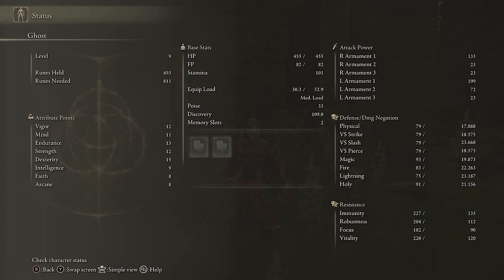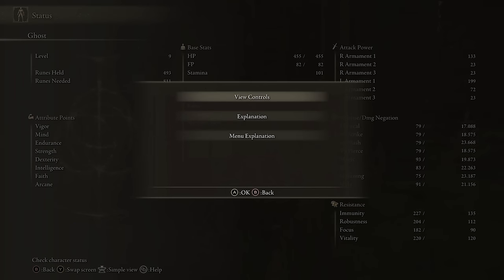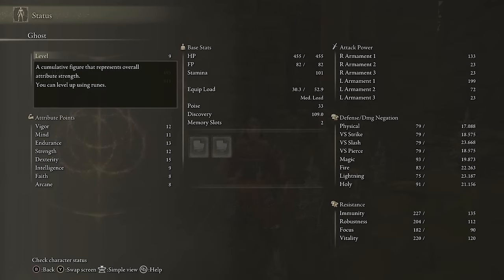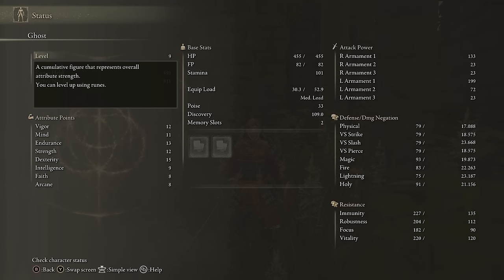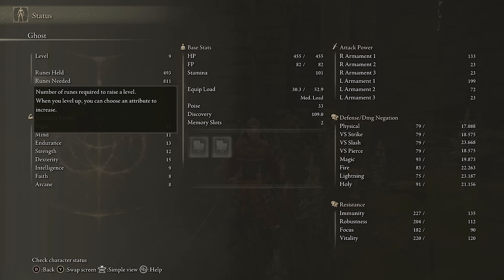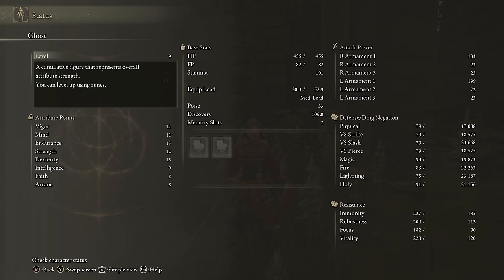First, and maybe most importantly, you can click the help button at the bottom of the screen, whatever that may be on your platform, and hit explanation, which will let you go through every line on this page and get a short description of what all these things are that you can refer back to at any time if you forget.